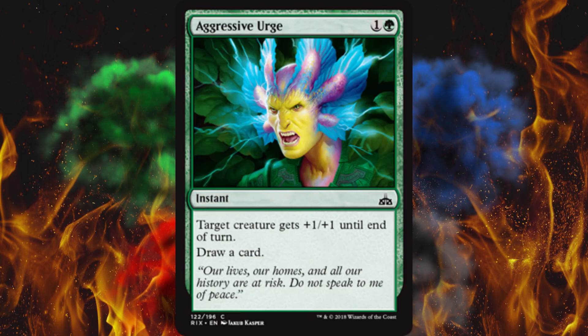Next up, Aggressive Urge — target creature gets +1/+1 until end of turn, draw a card. That is not bad. It's just a deck-shrinking cantrip. It is two mana, but it's not bad.